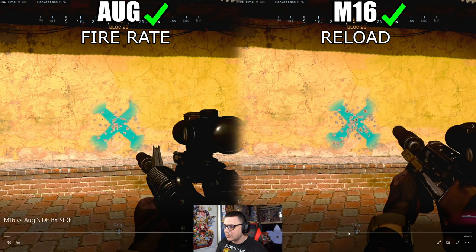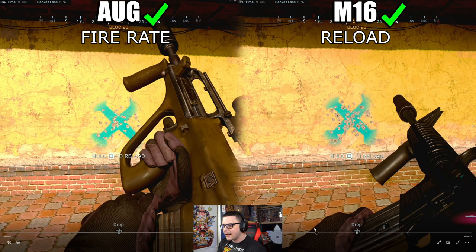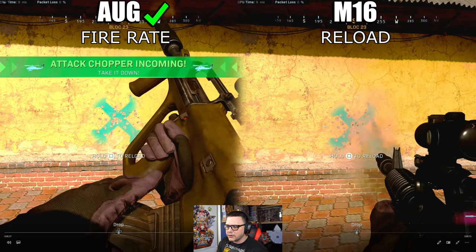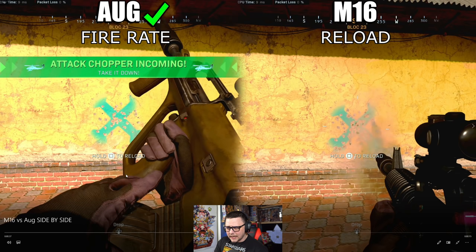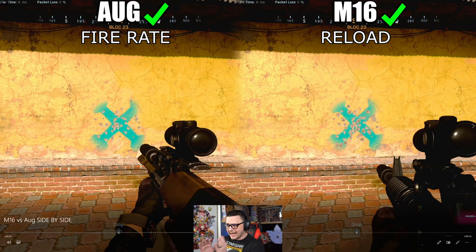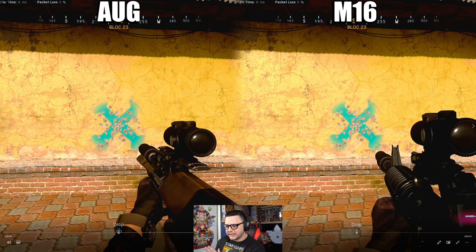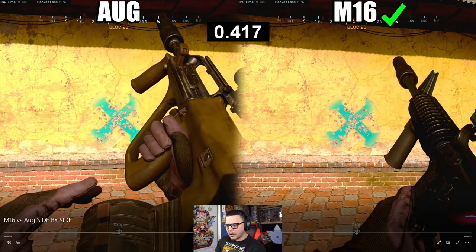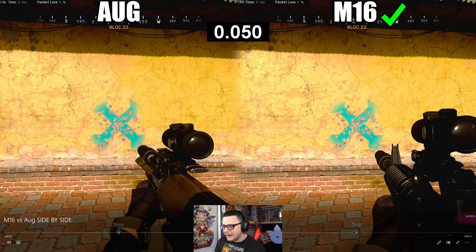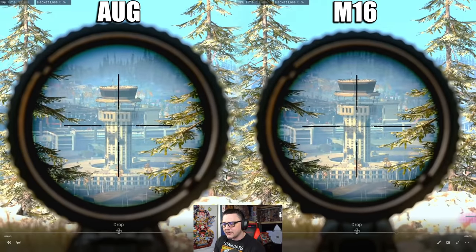Here we also have the reload animation. Looking at reload speed when the gun is last fired and how long it takes to refill ammo, the M16 ends up coming out on top. On a completely empty reload it comes out a little bit faster, and on the standard reload — they both start at the same time — the M16 again finishes a hair faster, though not dramatically.